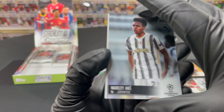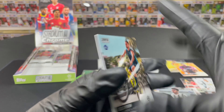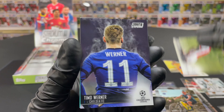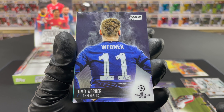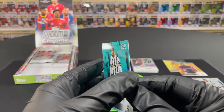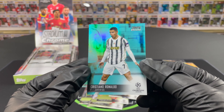Moving on — Malang Sarr rookie and there he is boys: Pedri González! Not bad at all, we'll sleeve that one up — yes sir! Lucas Perrin, Lacina Traoré. Timo Werner — another one of my favorite cards in this set, a very cool photo. And there we go boys — an aqua refractor Cristiano Ronaldo, numbered 172 of 199! What a beautiful looking card.